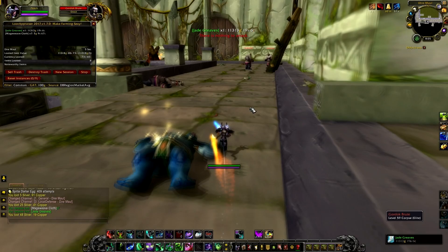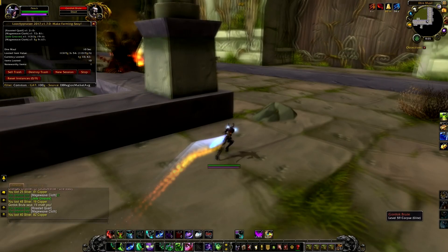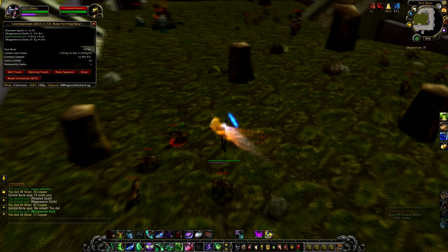First pull these adds on the left here, and then turn around and go right. After you kill these two guys here, jump down in the courtyard and kill everything except for the boss.